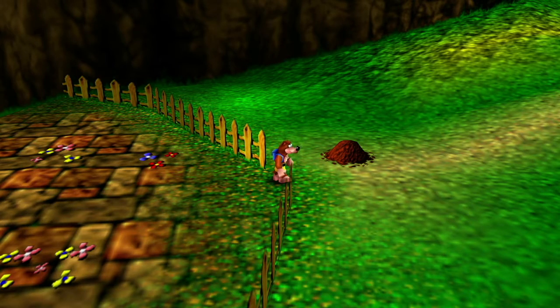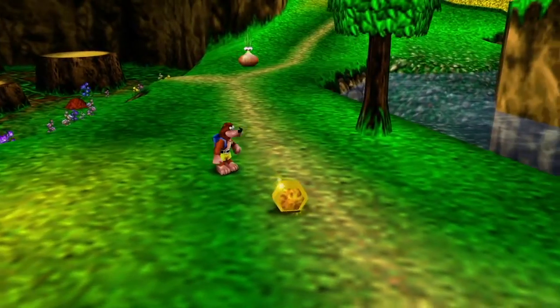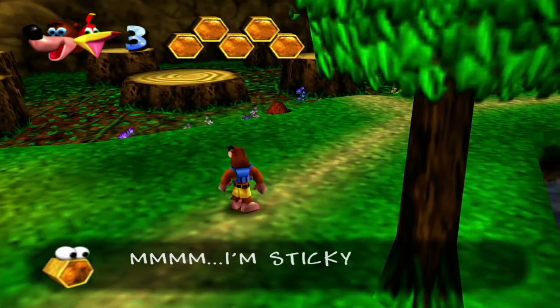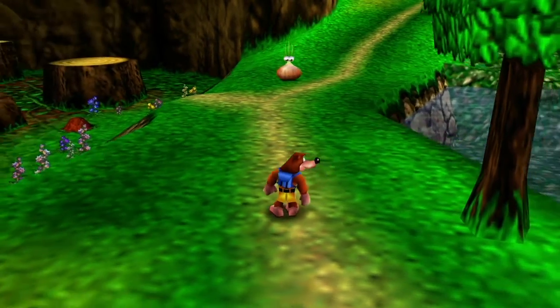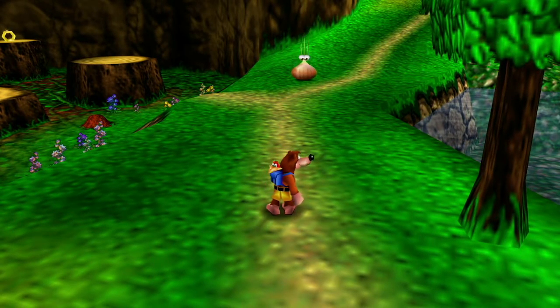Let me show you around Spiral Mountain real quick. I defeated an enemy and here is a piece of health. An interesting tip: health won't disappear, so you can leave it there as long as you want. If you go ahead and take damage, you can come and pick it up later. Enemies don't respawn until you pick up that health, so feel free to knock out enemies and leave the health on the ground, because if they respawn, enemies will not respawn with extra health.